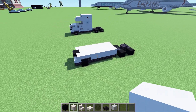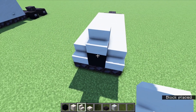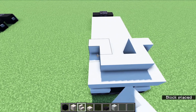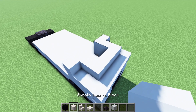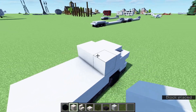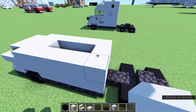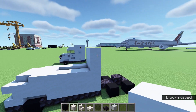We should now be looking about like this. Take out your smooth quartz stairs, place a right side up stair on that front middle block, turn it sideways, go back around to the front, and turn it back out. In between all those stairs, place a smooth quartz block, and behind it one more row of smooth quartz blocks. We can extend this all the way to the back on both sides and connect it across the back. Then extend this back row up by one, and two more like so.